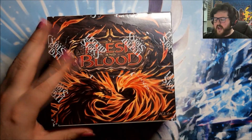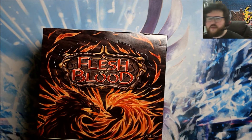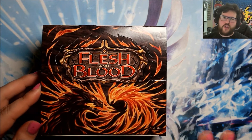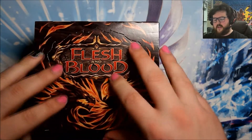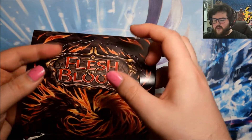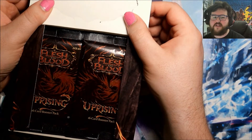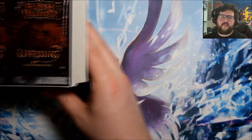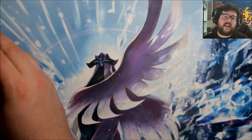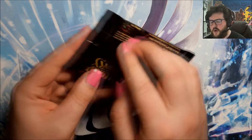I think we should be getting about 1-2 Cold Foils per box. Other big pulls for Flesh and Blood: there are Legendary cards, which are usually about 1-2 per case, and those do only come in foil. I think they will have Cold Foil versions but will mainly be found in Rainbow Foil. And of course the Fabled — that's something like 1 in every 40 cases, so it would be insane to get that. Alright, let's just start opening.